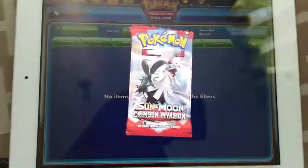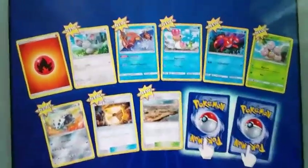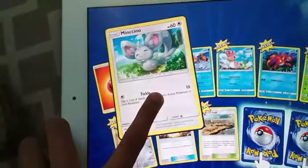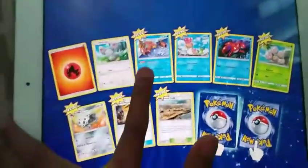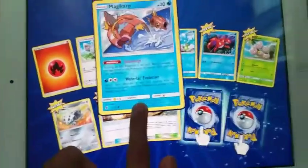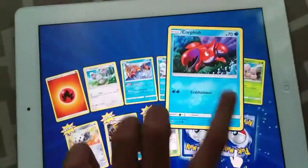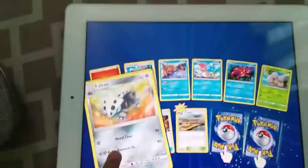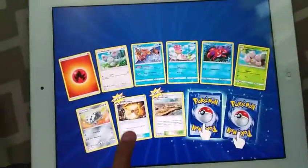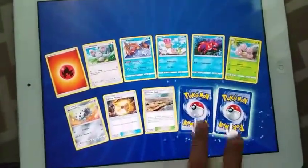There we go, hopefully it's good - good stuff, a lot of new cards. Okay so we got fire energy, Minkino - I don't know how to pronounce that right - Magikarp, whoa that looks so cool! And there's also like the robotic Magikarp in the background.